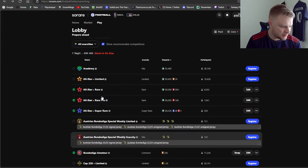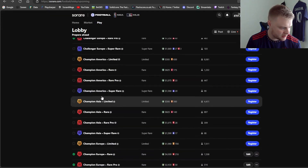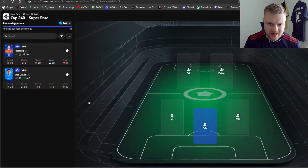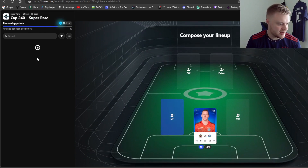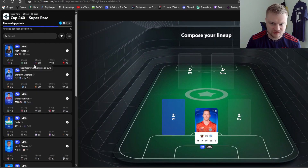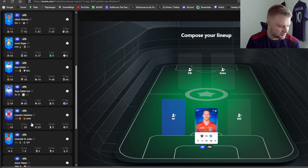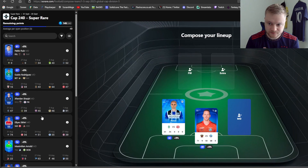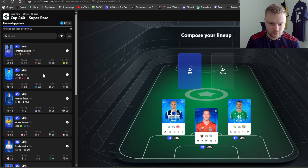Next I've done the cap 240 super rare. I'll come back to my results from this week - at the moment I'm on 252 points, hitting the super super rare threshold which will be great. I'm just hoping the optimizations don't do me over with that one. In cap 240 I'm just looking for those AA scores. I've gone for two midfielders in here - not much of an AA threat in all honesty.